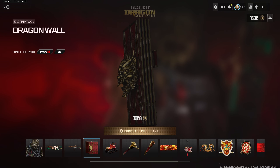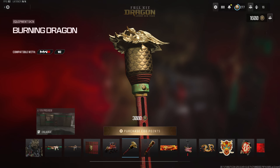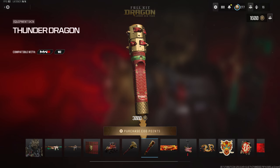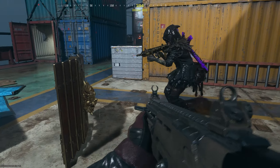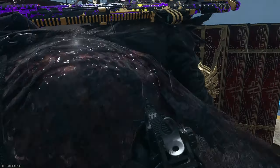Onto the extra stuff, this bundle comes with 4 unique pieces of equipment: the Dragon Wall Barricade, the Fire Breather Wilson, the Burning Dragon Equipment Skin, and the Thunder Dragon Shock Charge. In game, this is what the Barricade looks like — it's a really dope looking design, definitely something to stand out from the crowd.